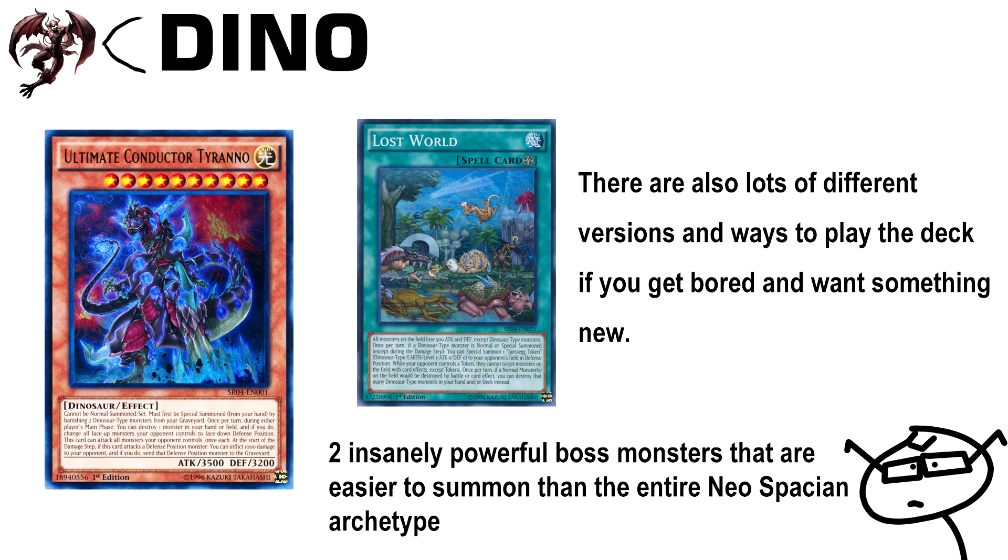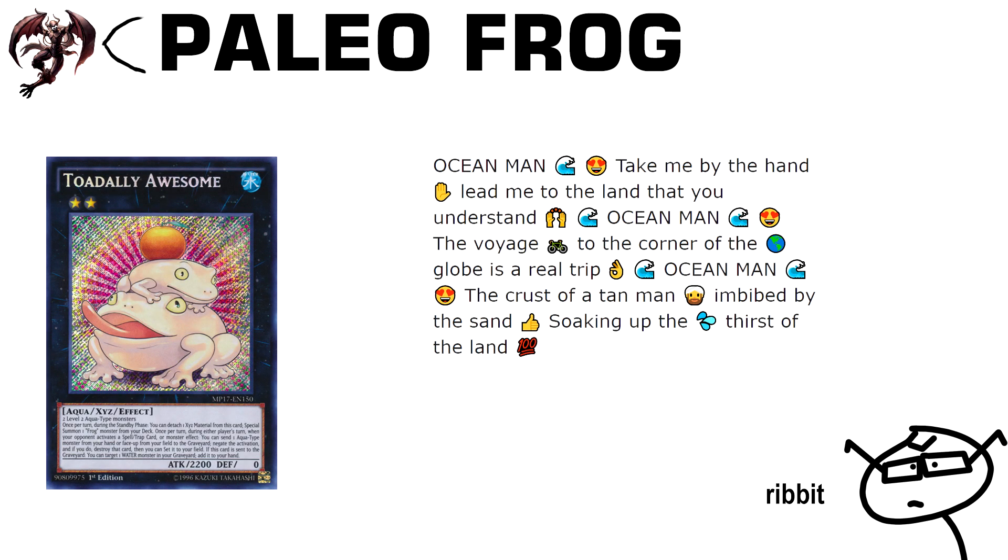Next is Dino — you're going to see a theme here with how many hand traps you can fit into your deck. This is another deck that can utilize quite a lot of them to stop the Goki deck. It's not actually terrible against Draco either if that deck becomes meta. Dino is very versatile — you can play a more stun variant, a combo-based variant, or even a 60-card grass build. You have an insane boss monster in Tyranno and Kartalos is really good for setting up boards. The main deck itself is pretty cheap and you shouldn't have much trouble picking up the cards.